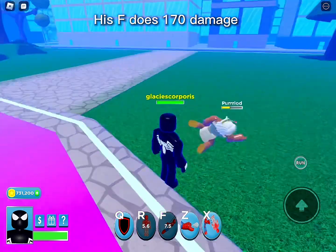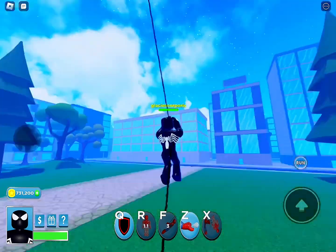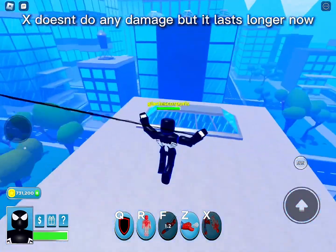His X does 170 damage. Z does 120 damage and has a really short cooldown. X doesn't do any damage but it lasts longer now.